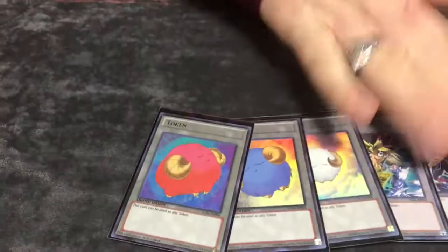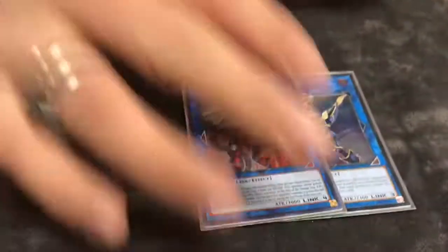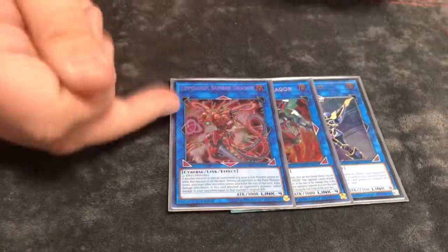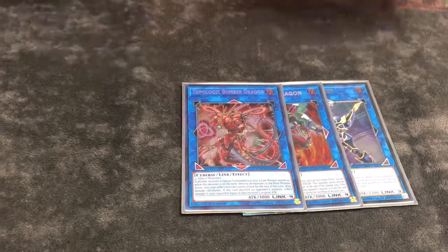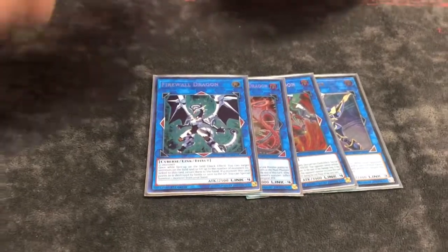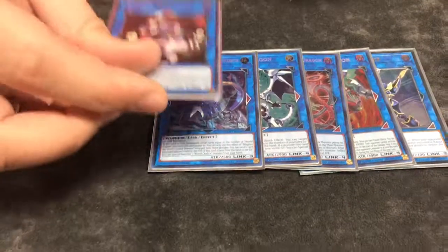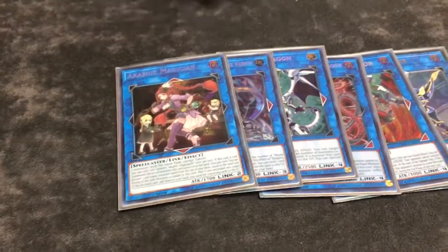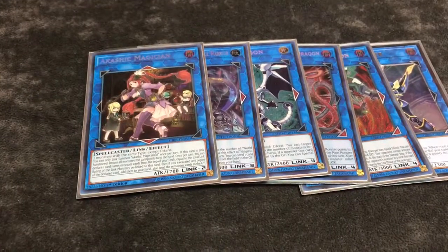On to the extra deck — these are the tokens I play, usually for Gofu and Scapegoats obviously. One Decode Talker, one Borreload just because it wins games. One Topological Bomber — this might get cut, I really never make it, it's very situational. One Firewall Dragon just for the loop. One Nigrisu, just for the simple fact that you can make the Nigrisu combo real easy with Scapegoat and get the plus one. One Akashic Magician because sometimes it comes in handy.